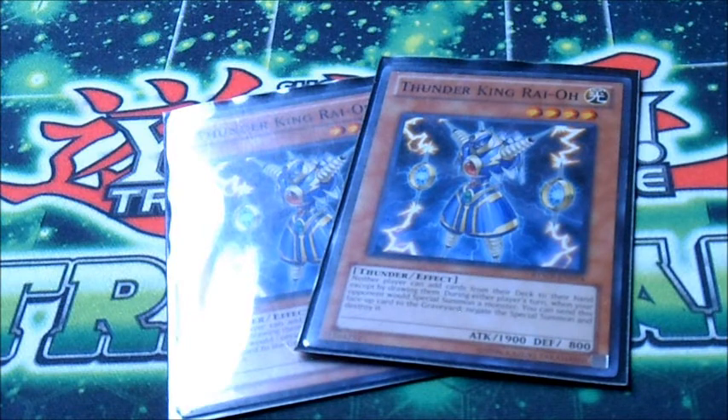2 Thunder King Rai-Oh. Thunder King Rai-Oh disrupts a lot of decks — it'll disrupt Prophecy when they get good, it stops things like Six Samurai and Heroes, and Mermails get hurt by it, so we like it.